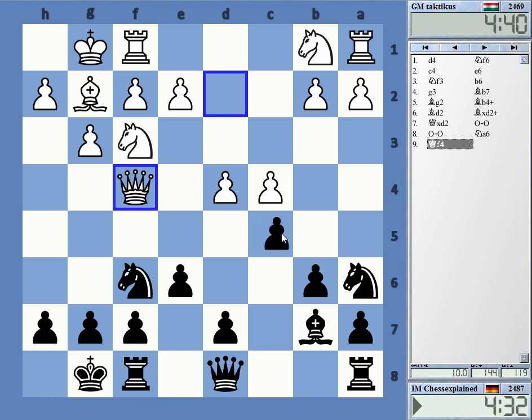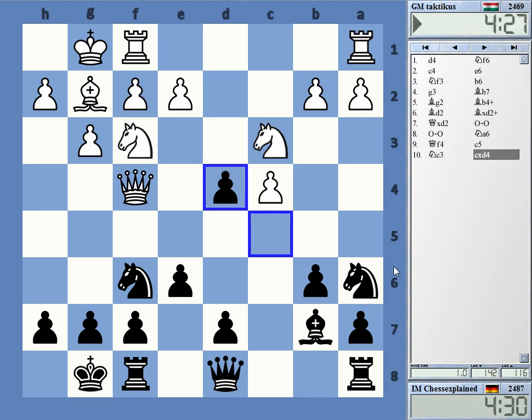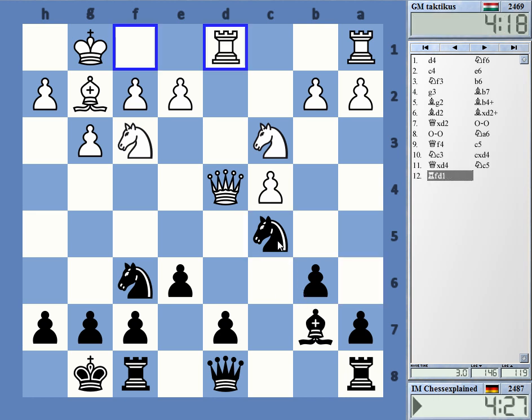Hmm, okay — maybe c5 here. Queen f4 wasn't exactly a move I expected. The idea is to maybe take here and get knight c5, and it should be quite okay. Let's put it on c5. Now probably rook c8, knight b5 — something to have in mind.